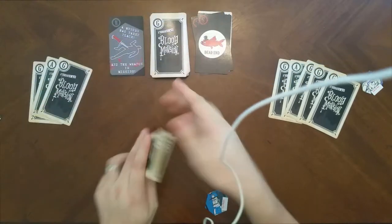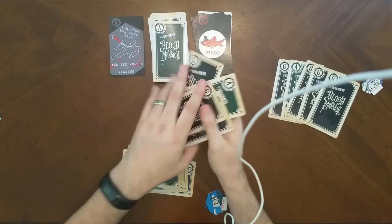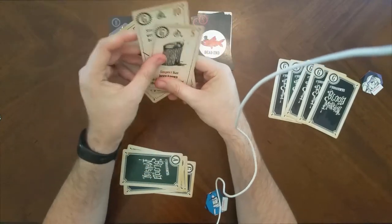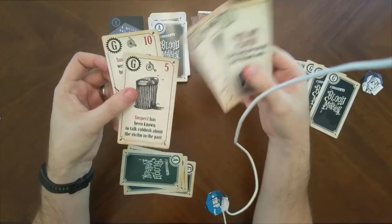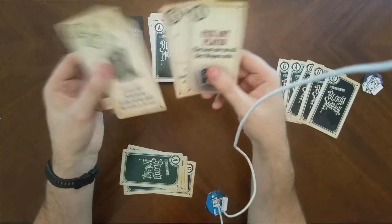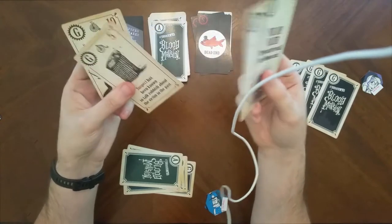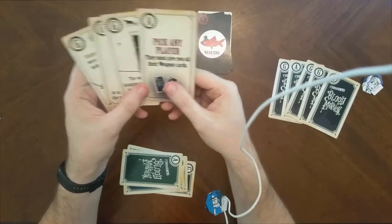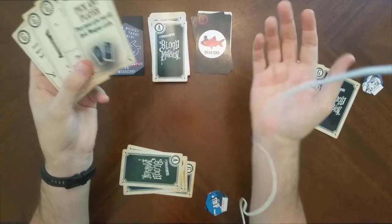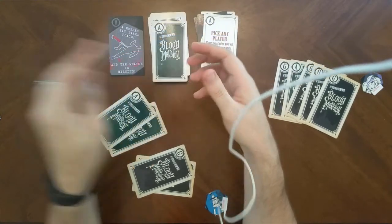It's Lady Blood's turn — she only has three cards. She draws a card, and notice she has two guilt cards with matching bicycle icons. If she were the murderer with the murder weapon and these two cards, she could get away. She has an action: pick any player, they must give you all their weapon cards. She could take my weapon card, but it's not the right one.